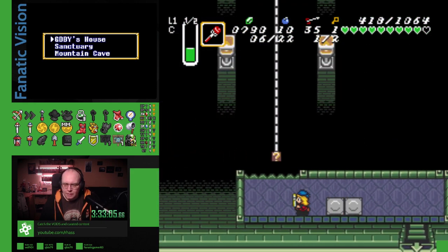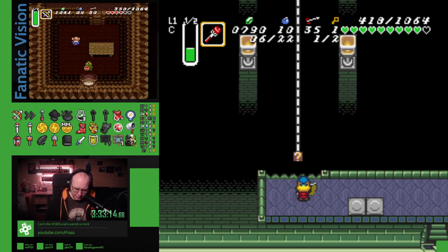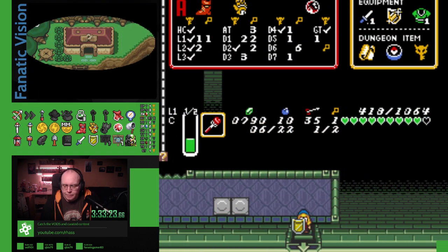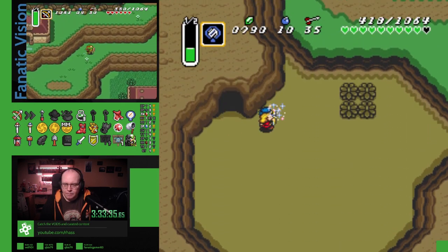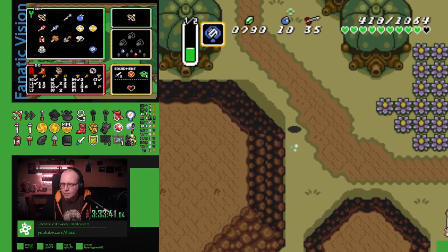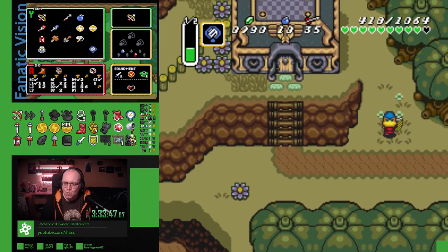Speaking of Cane and Somaria — Eastern Palace is Somaria locked. Nice. And Big Key. I think it's a Big Key door after this. That's the Turtle Rock one, right? Yeah, Turtle Rock Bridge. Did you check a board cave entrance while you were in that area?